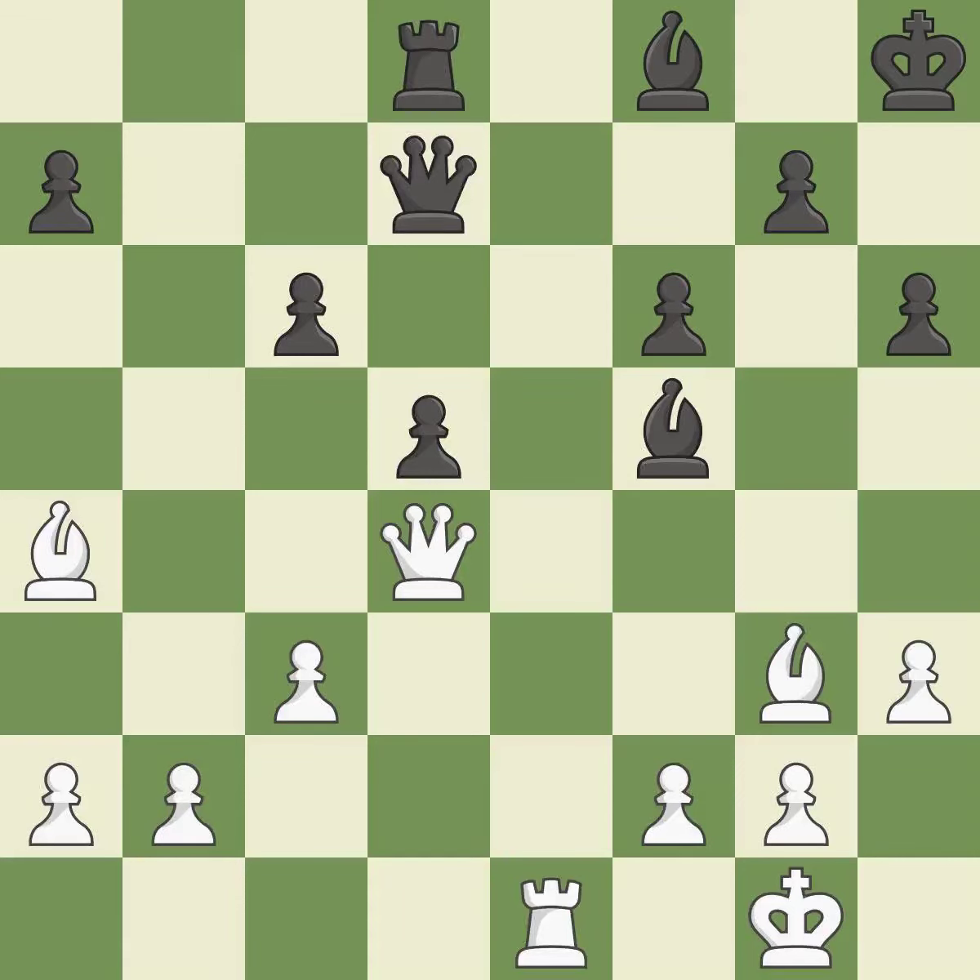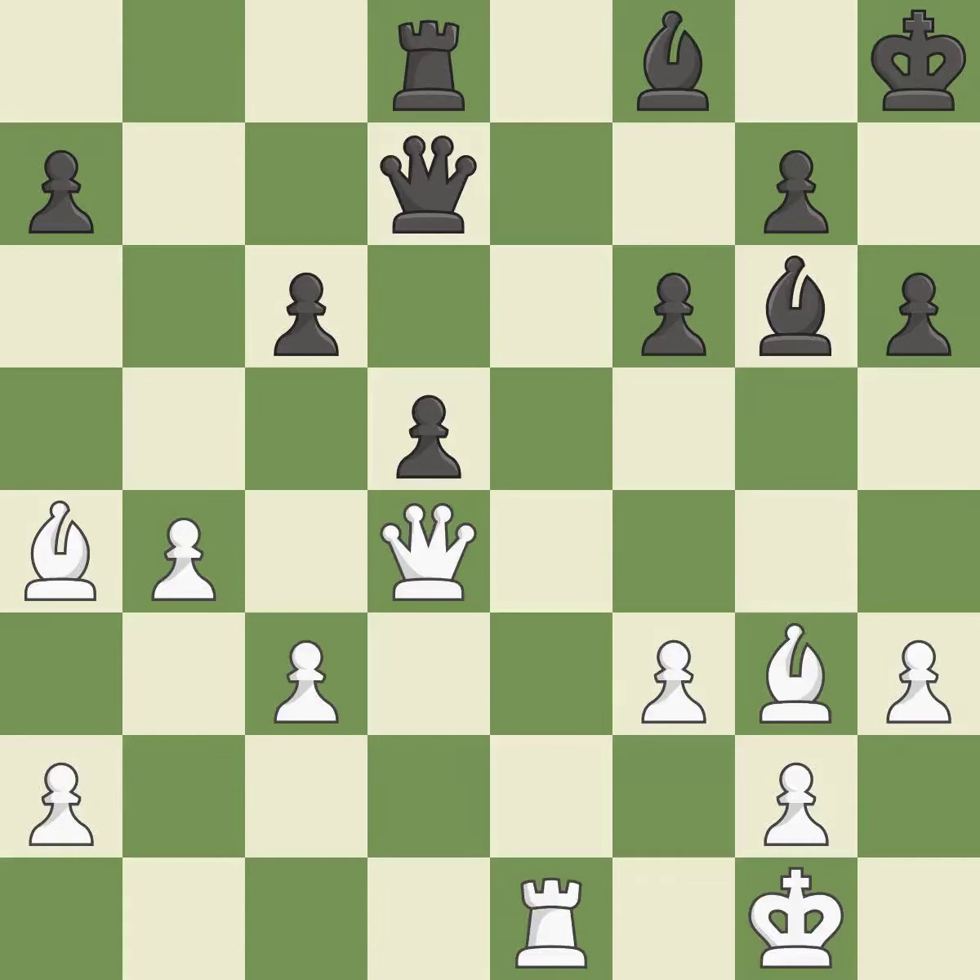By moving a rook from its starting square, this activates it. This overlooks an opportunity to increase a bishop's scope by moving it to a better square. This permits the opponent to reveal an attack on a bishop — it is an inaccuracy. This exposes a bishop attack.